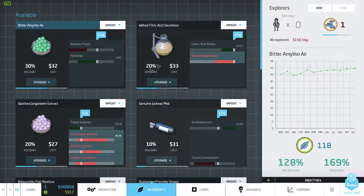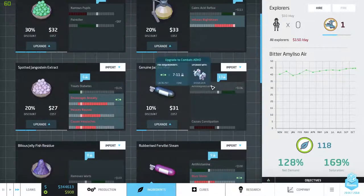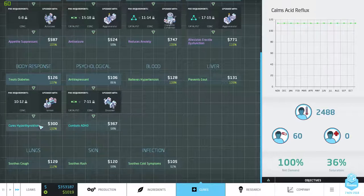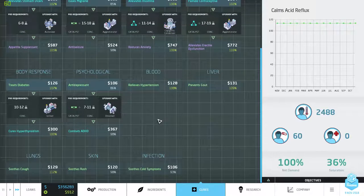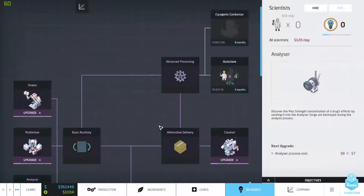Let's take another look at the ingredients because we have this one, that one, that one — we have this one. We can actually — oh, this one also needs a catalyst. Does it? Yeah, it needs a catalyst. Dang it.